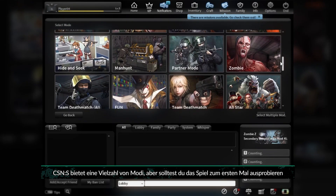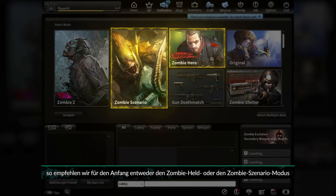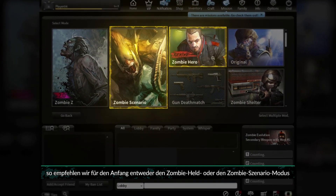CSNS has a wide variety of modes, but if you're trying the game for the first time, we'd recommend either the Zombie Hero or Zombie Scenario modes to start.